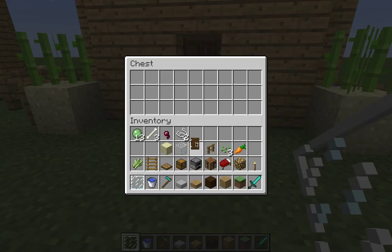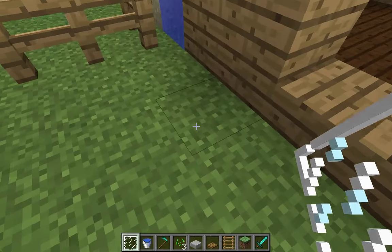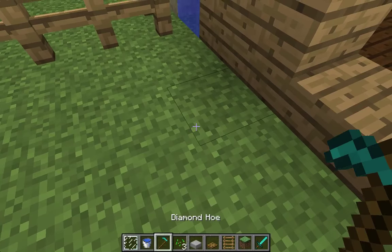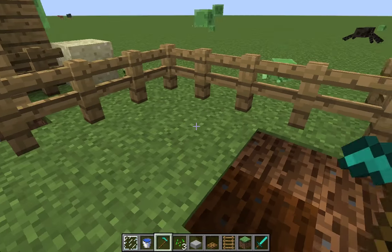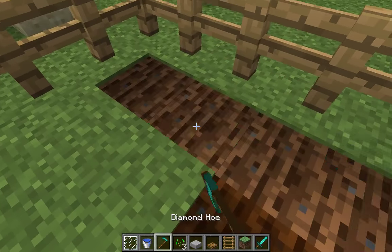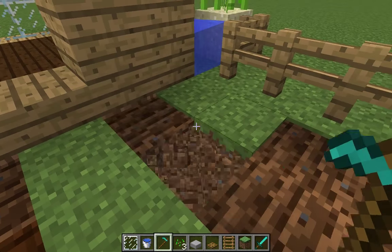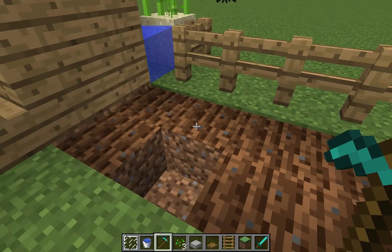Now we've got to put the farm on — get your hoe out and seeds. Let's go straight into making our farm. You might want to keep dirt on you just in case you break something. It's pretty simple — hoe out the dirt and prepare the farm area.